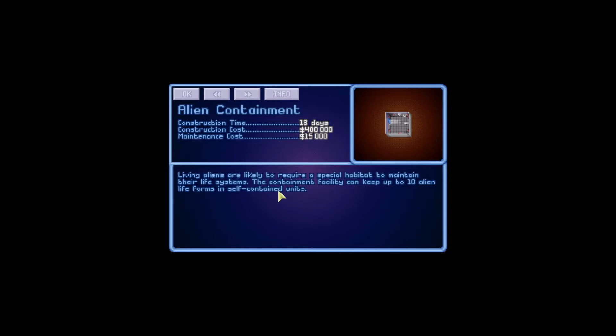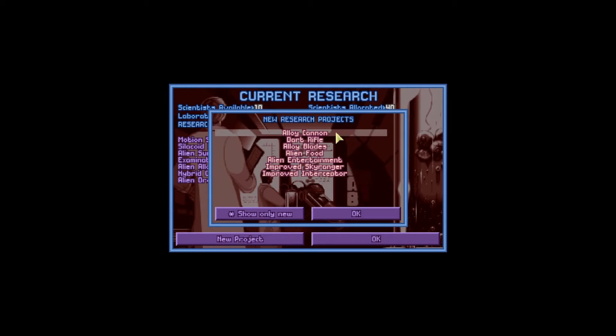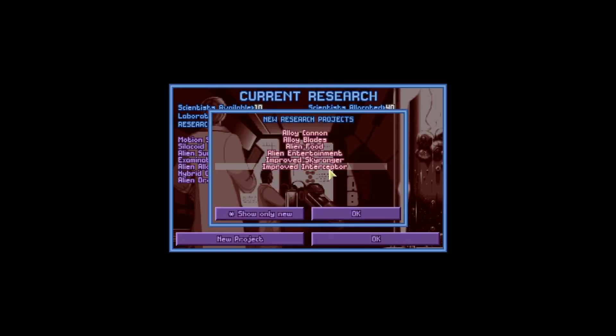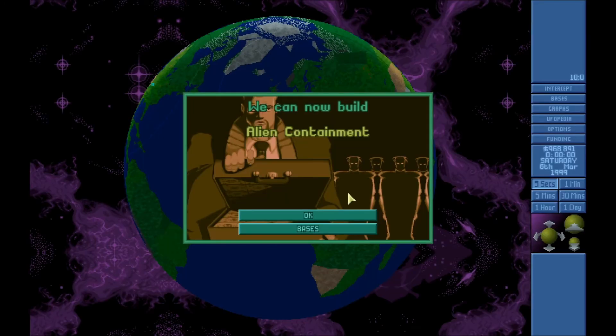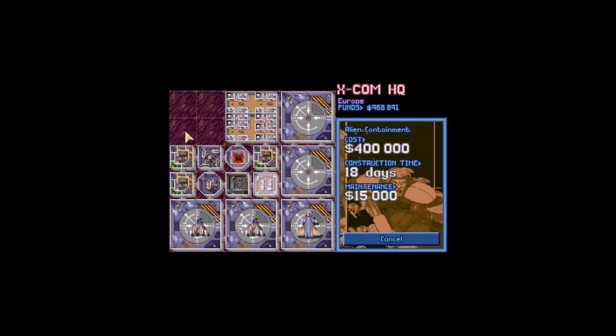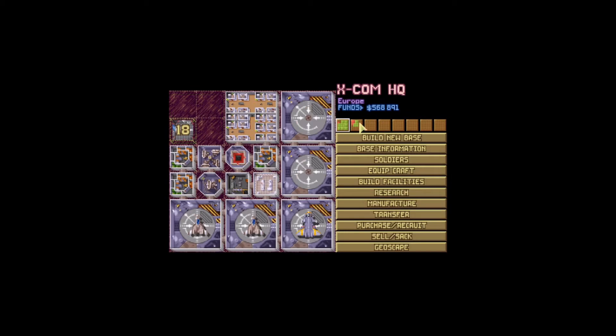Alien containment — living aliens require a special habitat to maintain their life systems. The containment facility can keep up to 10 alien life forms in self-contained units. Finally got one! Probably want to research the dart rifle and improve the interceptor. Let's place alien containment here — down to 500,000 again. Probably need one on this base too but I can't really afford anything.